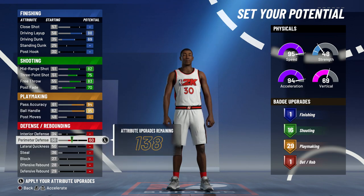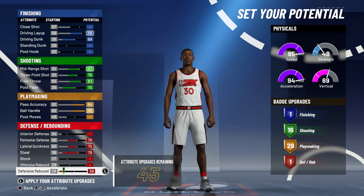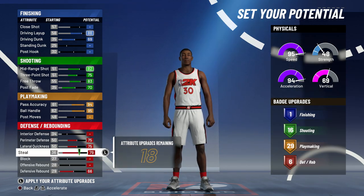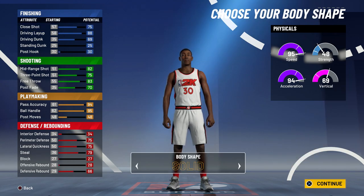For defense, you want to max out perimeter defense, lateral quickness, steal, and defensive rebounding. With 18 extra attribute points, you can put it to block, but I think it better fits LaMelo Ball to put it to close shot — you can also get three finishing badges from that. This build will round out with three finishing badges, 16 shooting, 29 playmaking, and six defense badges.